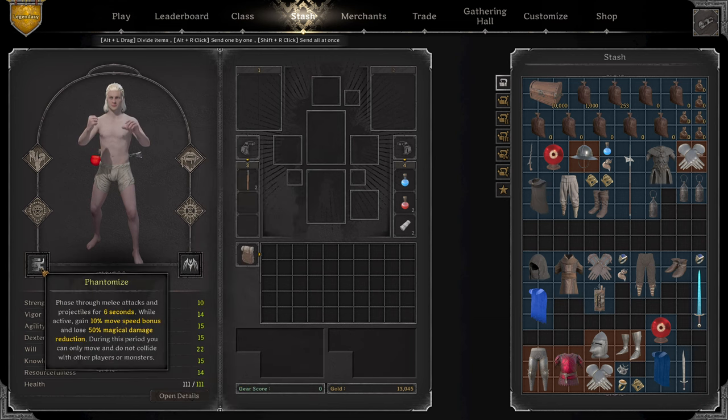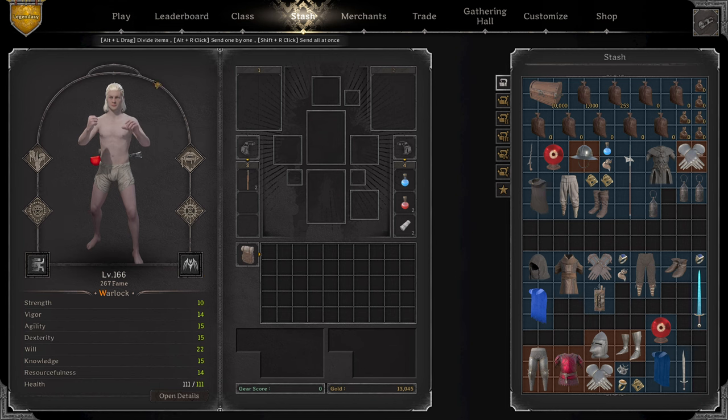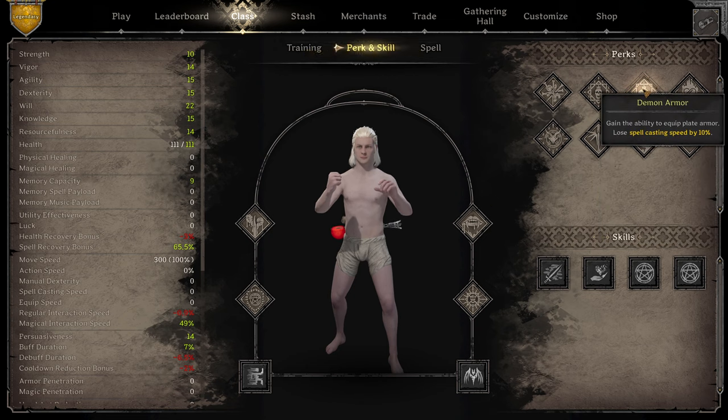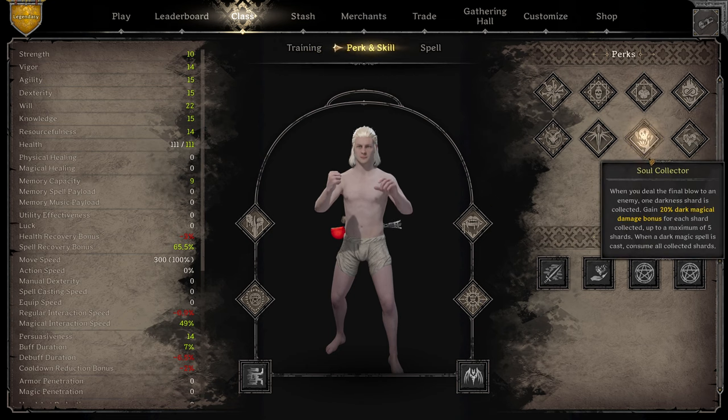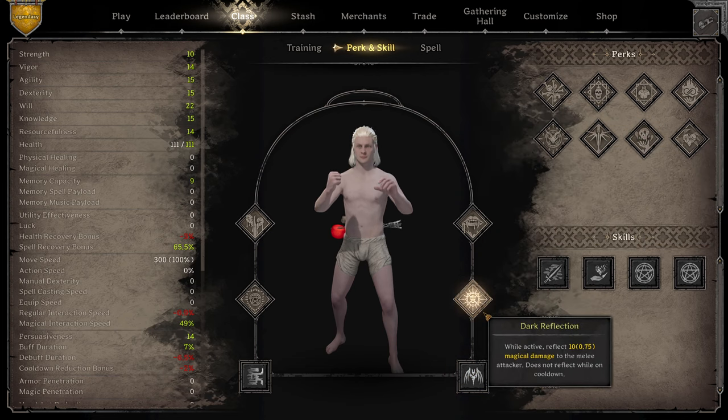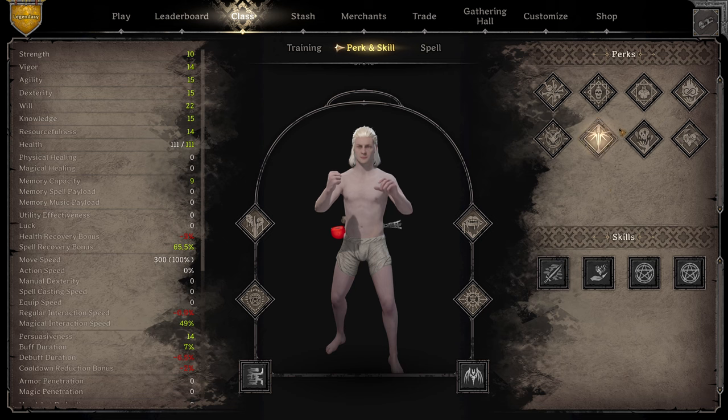It's no spells, just Phantomize and Demon Form. The perks I'm running are Shadow Touch, Vampirism, Anti-Magic, and Dark Reflect. This is a little bit different than how most people run it with Soul Collector and Demon Armor, so we're not going to get the plus five all. But I feel like I de-transition from Demon Form too often, so I think Dark Reflection is a little bit better. And I also don't think I need Demon Armor, so I can run Anti-Magic.